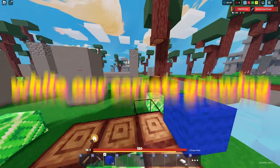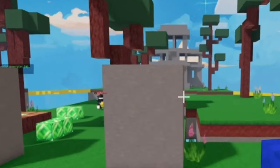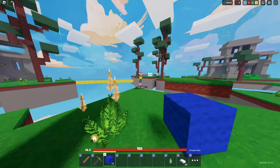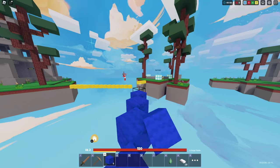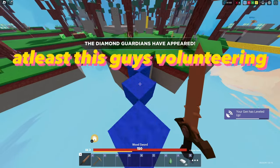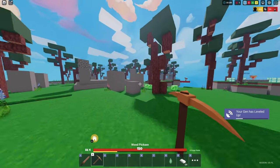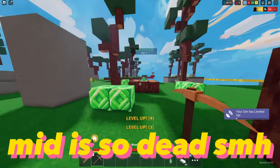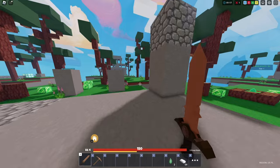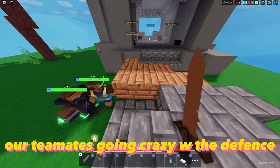All right, let's check on mid while our carrots are growing. Bro is def stacked. Let's get his teammate then. We're low on blocks. Well, GGs. Mid is so dead. Let's just head back.